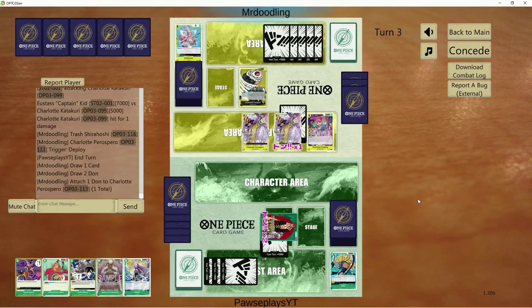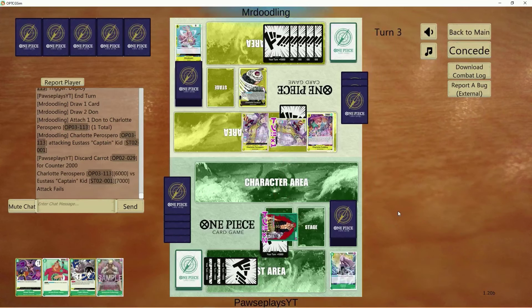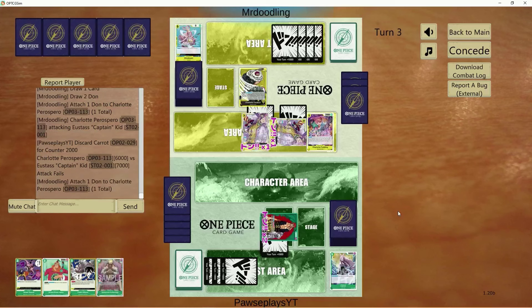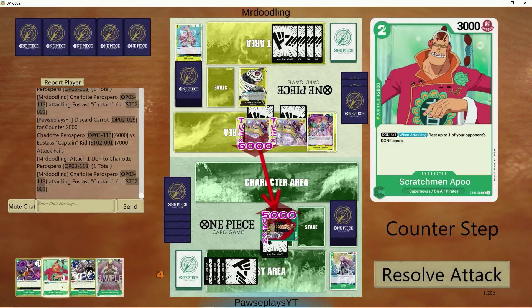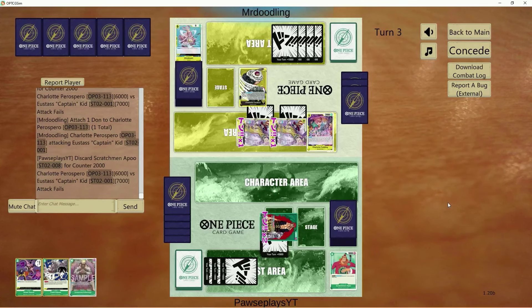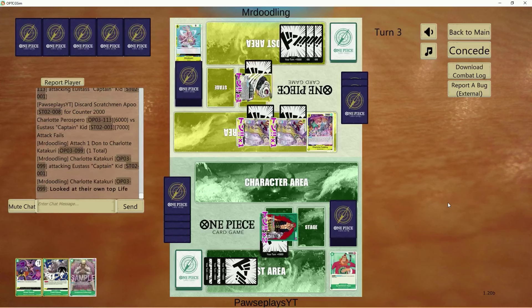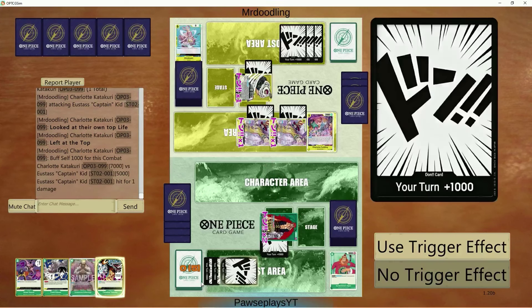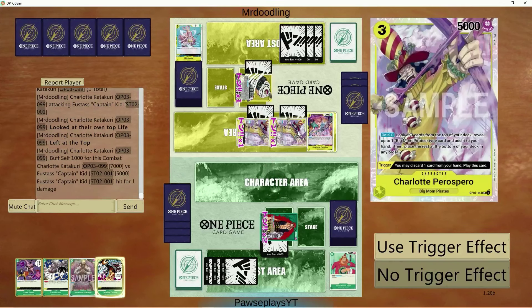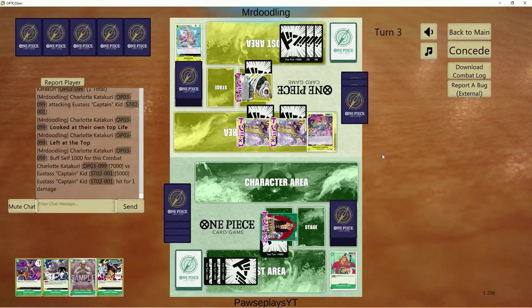I have a couple more videos I want to get out from OP05 lists, and then we're going to dive into OP06. I'm very excited to play with Yamato, considering she is green-yellow and has the Banish effect with double attack. I think she's going to make a very, very good deck. If you combine her with this current Kid list with Straw Swords and resting units, I think it'll be pretty strong — I'm tinkering around with that.